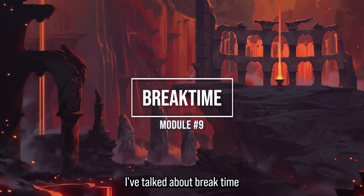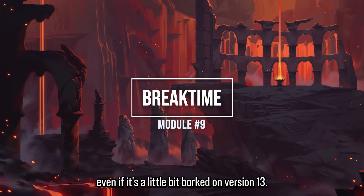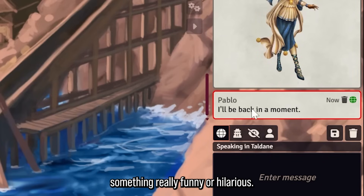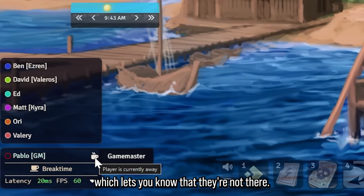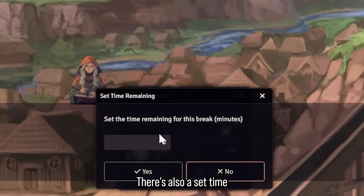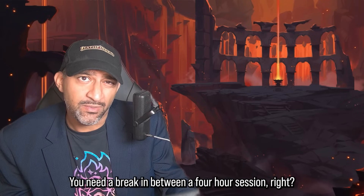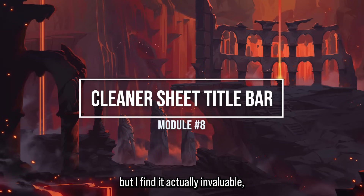Module 9: Break Time does two things. It gives a little coffee cup icon at the top left showing you'll be back in a moment — you can customize this message in settings. It also shows a coffee cup icon by each player who is currently away. Most usefully, there's a Break Time button that lets you leave or come back, showing a list of all players. There's also a timer for setting break duration, though that feature seems a bit broken in version 13.